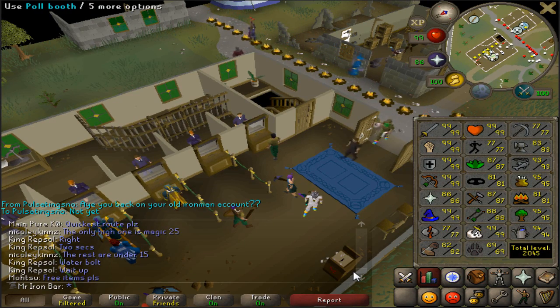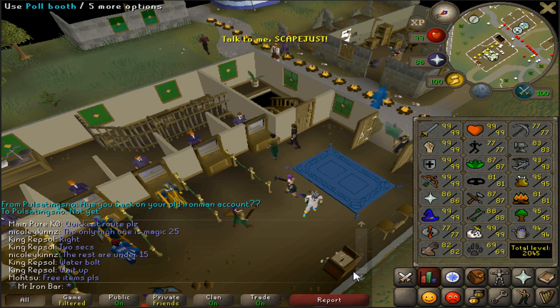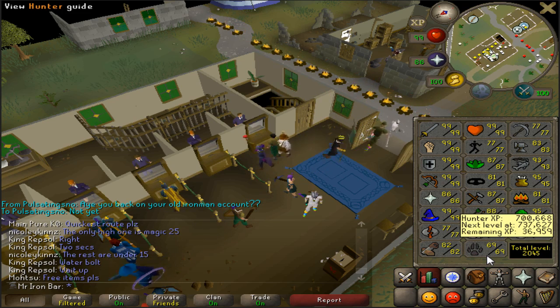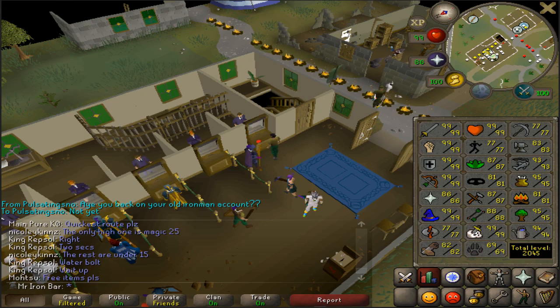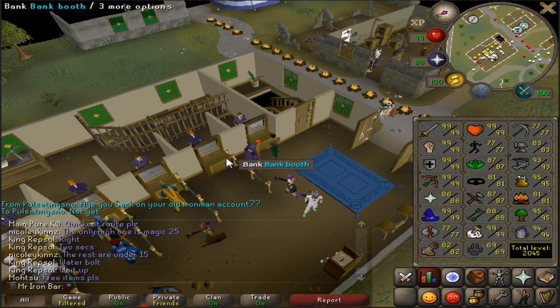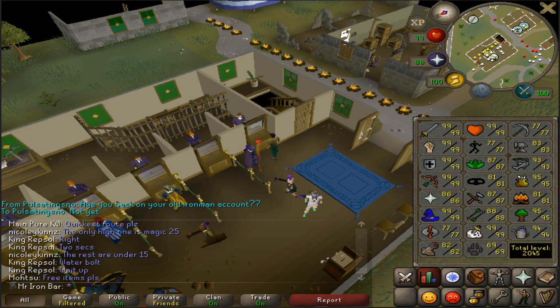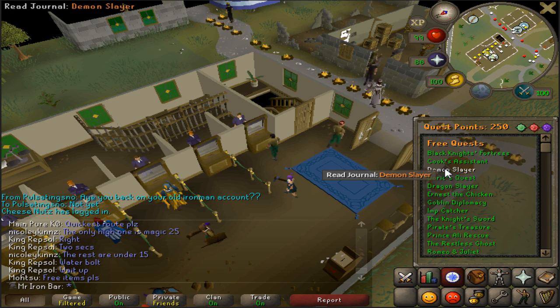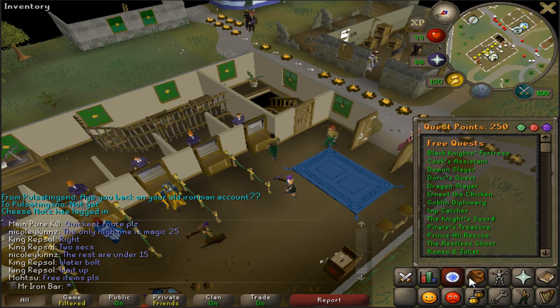As you can see, this account has 2k plus total, which is pretty high. Most of my skills are in the 80s and 90s, a few are in the 70s, and Hunter is pretty low, but it's alright. I should be okay in terms of skill requirements for most of Raids, and this account is very PVM focused — most of my combat stats are pretty much 99, and Slayer as well. I have all the quests done on here. The quest cape is super useful nowadays, so I got this a long time ago, and we're all set on that department.